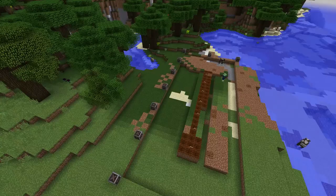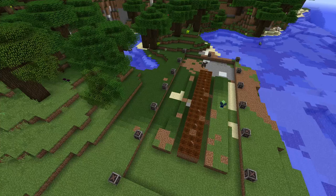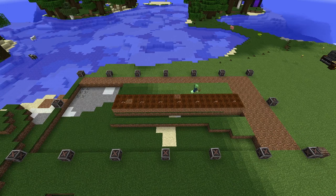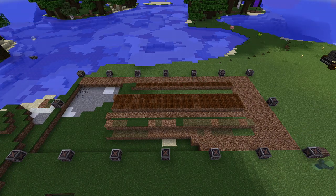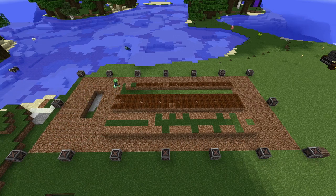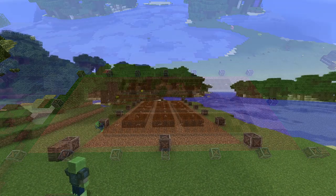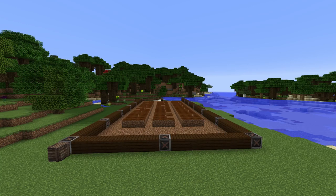I used worms from Actually Additions in order to make it so that the farmland would stay tilled. I used dark oak wood as a placeholder because I don't have the wood that I want yet to be able to use for this greenhouse. In the end, I want the greenhouse to use balsa wood from the Forestry mod.